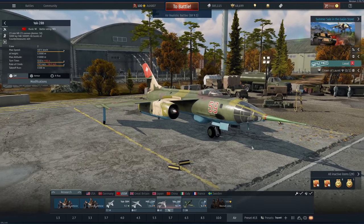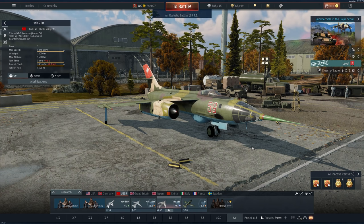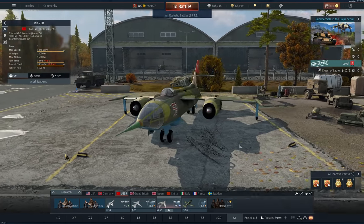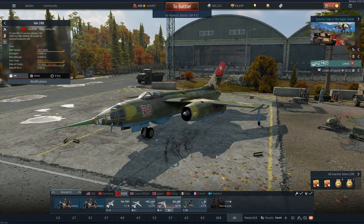It serves no purpose in the game other than to extend the grind essentially. It's 9.3 but you'll get uptiered most of the time. You can't do any maneuvers or else the wings will rip unless you're above seven kilometers altitude. A 23mm gun with 50 rounds of ammunition and a 3,000 kilogram bomb - okay, that's nice - and it has countermeasures, fair enough for its battle rating. But it's a good-looking aircraft that serves no real purpose in the team deathmatch environment we have currently.